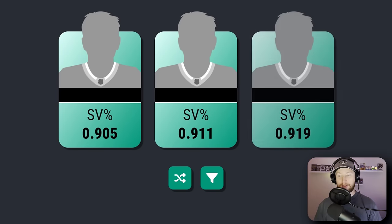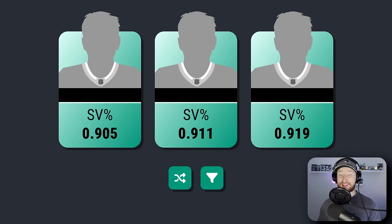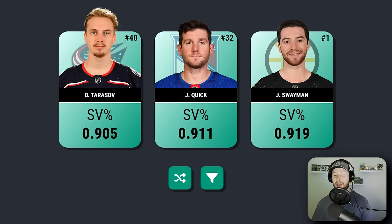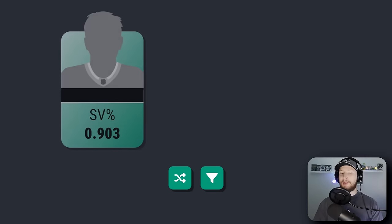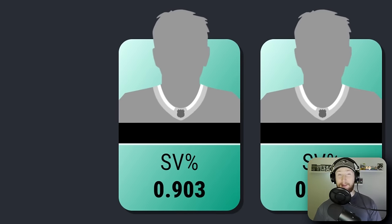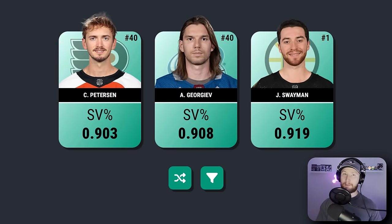For goaltenders, we get save percentage. That's huge, but it could be a small sample size — the .905 could be over 2000 games, whereas the .919 could be two. Got to take that risk. We're going with the card on the right — we get Jeremy Swayman. That is an awesome goaltender; our back end of this team is dirty. For our backup goaltender, we're going with the card on the left. We did in fact get Swayman two times in a row. Probably should have gone with the card in the middle — felt a little bit risky, didn't pay off.